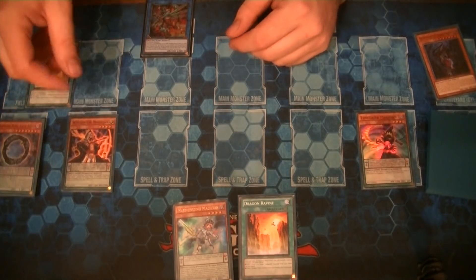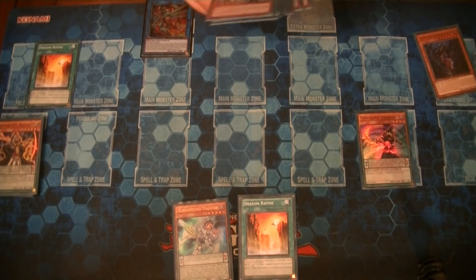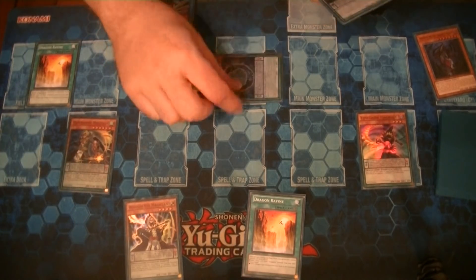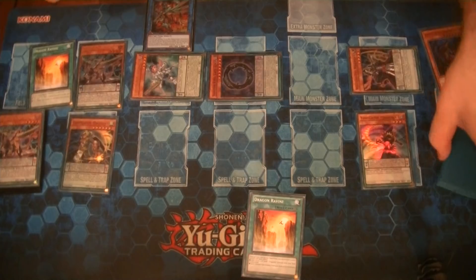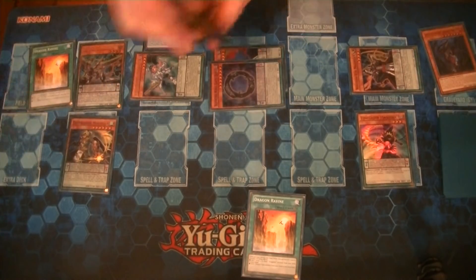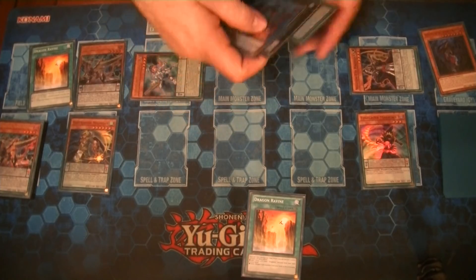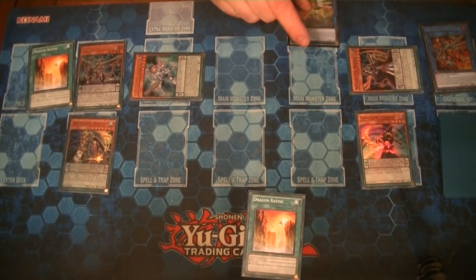I drew the Harmonizing, I was a happy little panda. Wisdom Eye Magician's effect sets Oaf in the scale; Oaf's effect gets back Wisdom Eye — you need it for an additional monster. Pendulum summon like this, and with Wisdom Eye in the far right, Harmonizing's effect triggers, getting Junkie Magician from the deck. Overlay them for Absolute.